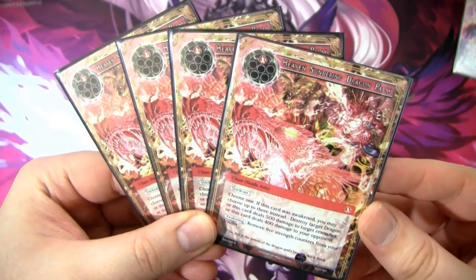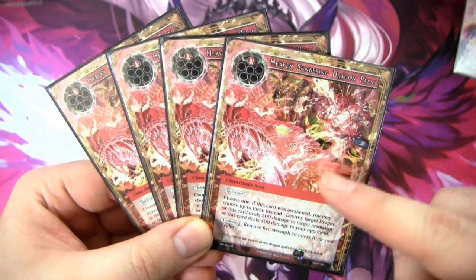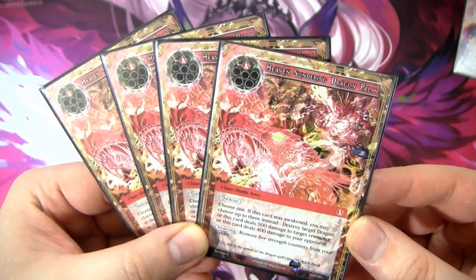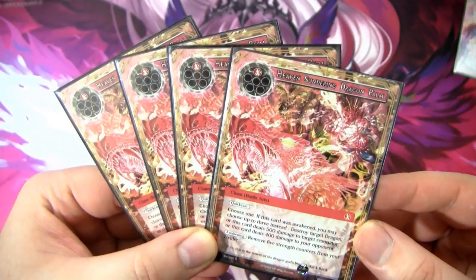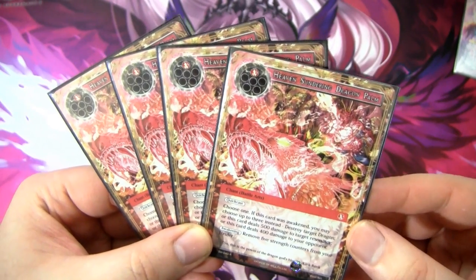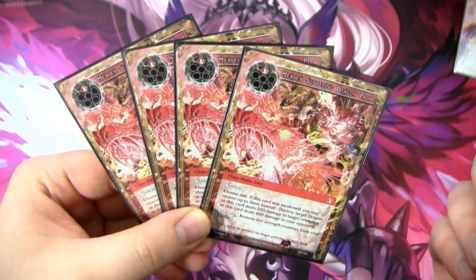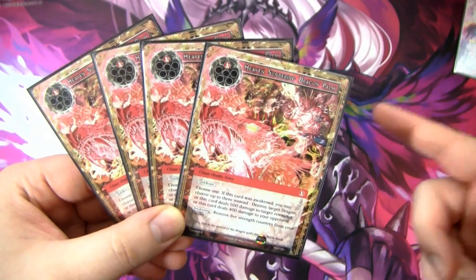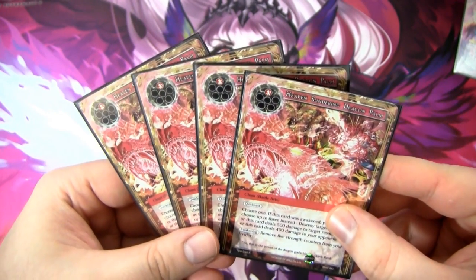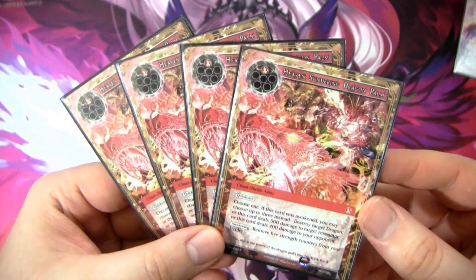Next we have the other battle arts in the deck: Heaven Sundering Dragon Palm. It's a chant for one fire with quick cast — I'm pretty sure Kirik is shooting a dragon Hadouken. It says choose one; if this card was awakened, you may choose up to three instead. You can destroy a target dragon, or deal 500 damage to a resonator, or deal 400 damage to your opponent. The awakening cost is remove five strength counters. Most of the time you're doing 500 to a resonator and 400 to your opponent's face. I never thought they'd print cards better than Thunder, but this might be.